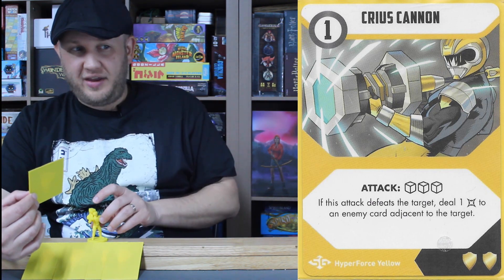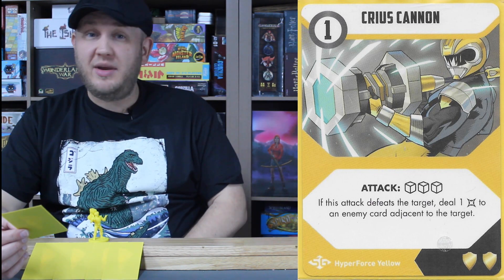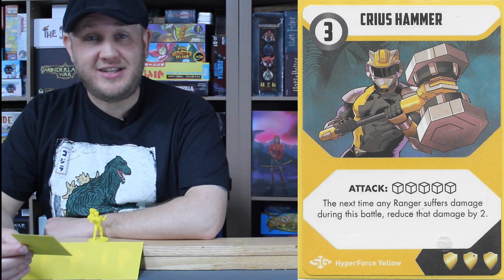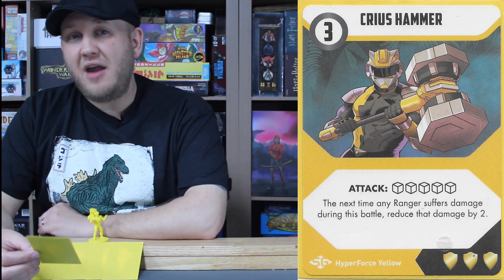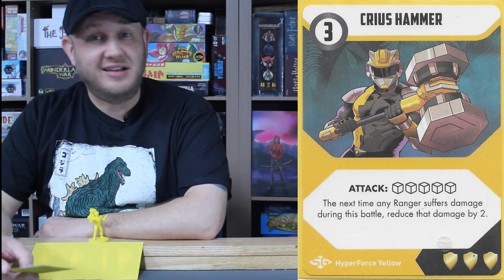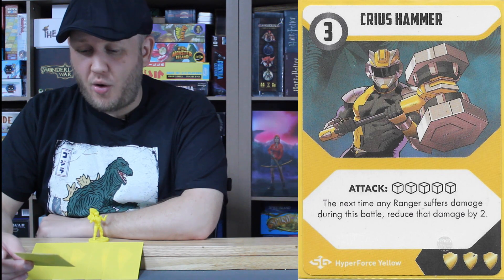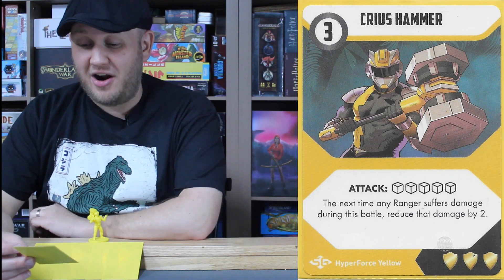The cannon design is very weird especially when you see the original weapon — the hammer — which is actually what he's holding here. It's a very odd design and I'm not sure how that transforms into the cannon. I wish it had a bigger spread — it should hit each enemy adjacent. But it's still a decent card. Power weapon mode two: the Krius Hammer, a three energy, five-dice attack — probably the highest we've seen so far in Hyperforce. The next time any Ranger suffers damage this battle, reduce that damage by two. So you're paying for a massive hit with the hammer, and the next time an enemy deals damage to anybody, it's immediately reduced by two — which could mean an enemy does absolutely nothing to a Ranger. Five dice is a monster killer right there.